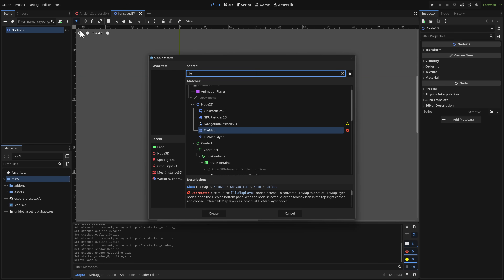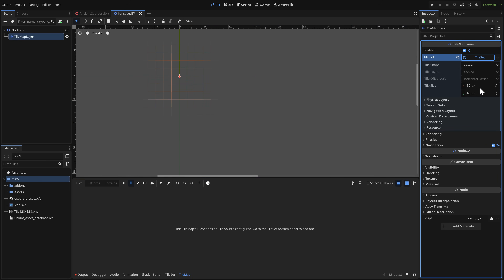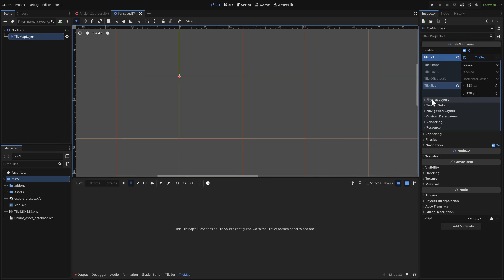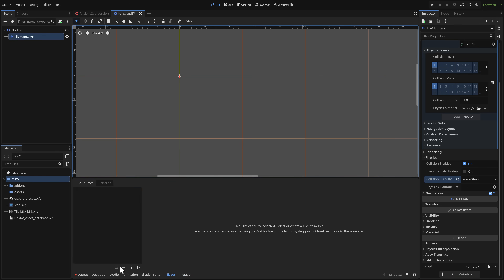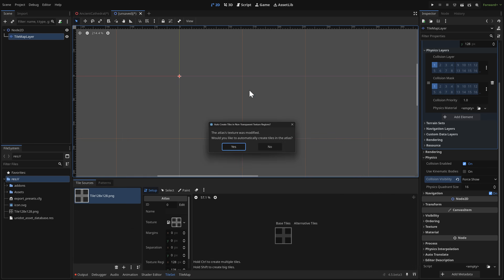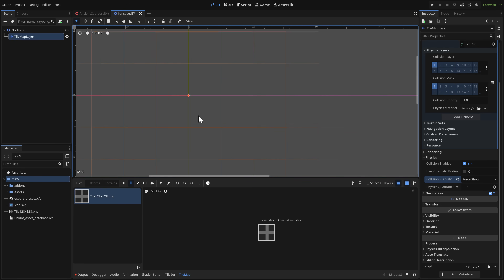The biggest new 2D feature in this release is probably the tile map collision improvement. After creating a TileMapLayer and setting up a tile set — 128×128 tiles with physics enabled and coefficients mode set to force-show — I define a polygon for the physics collision on a tile. Then I start painting with that tile on the tile map.